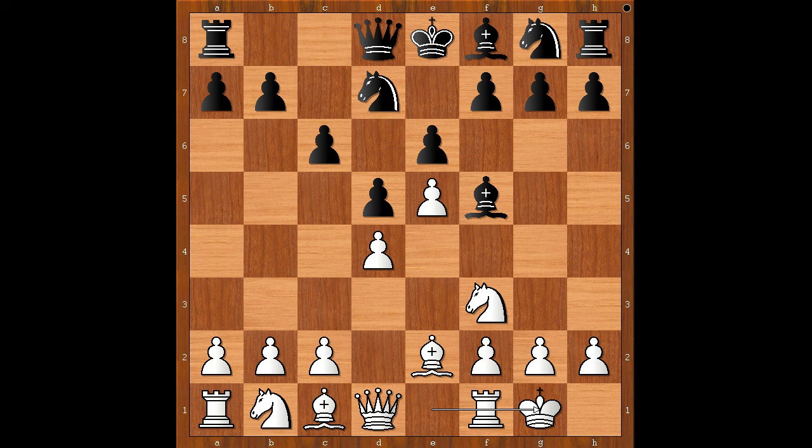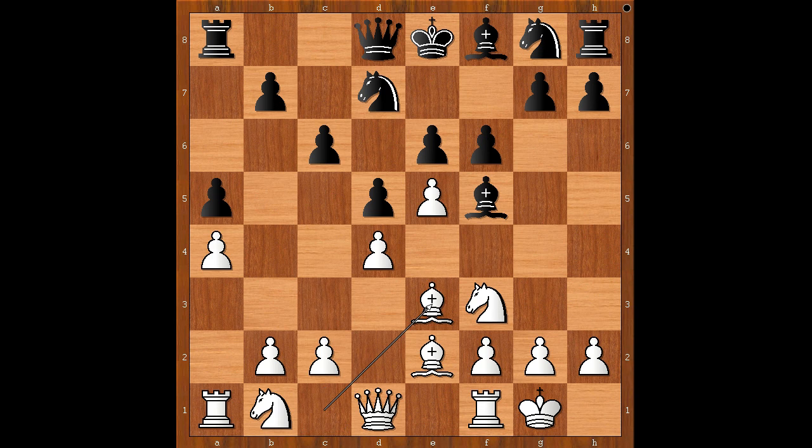In this position, black usually plays knight from g to e7. Bartel played a5, a4, f6 — attacking the white center — bishop to e3, queen to b6, threatening the pawn on b2. And knight from b to d2. F takes on e5 was played.